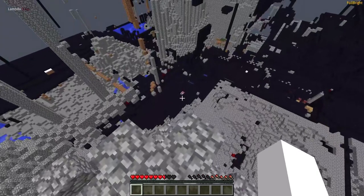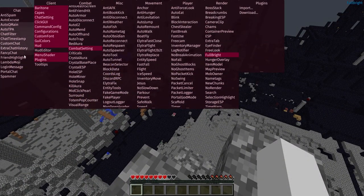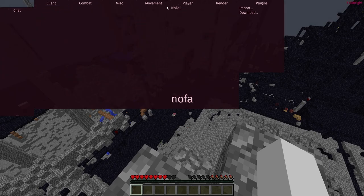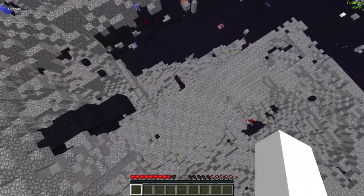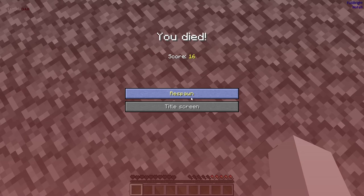I do want to find a way safely to get down here, so I'm going to be checking through this client and maybe I can find a no fall damage. There is actually something called no fall, so let's see if this is going to work or not. Wow guys, this did not work at all.